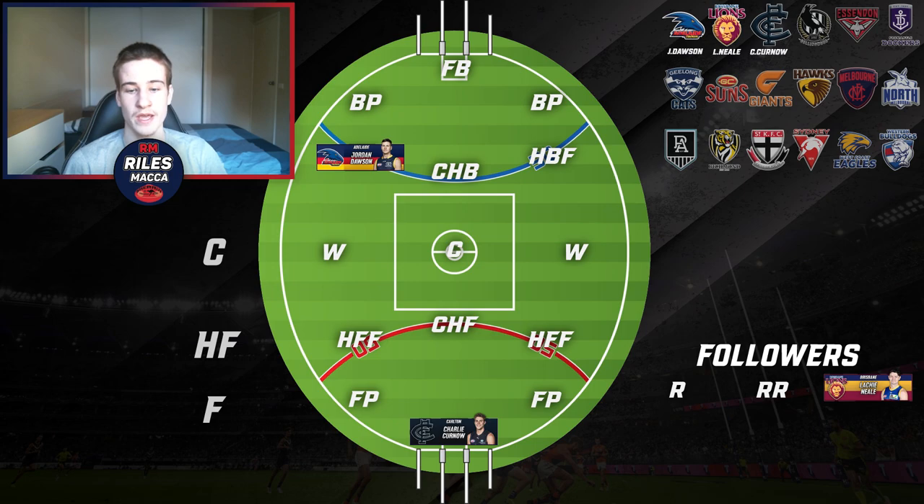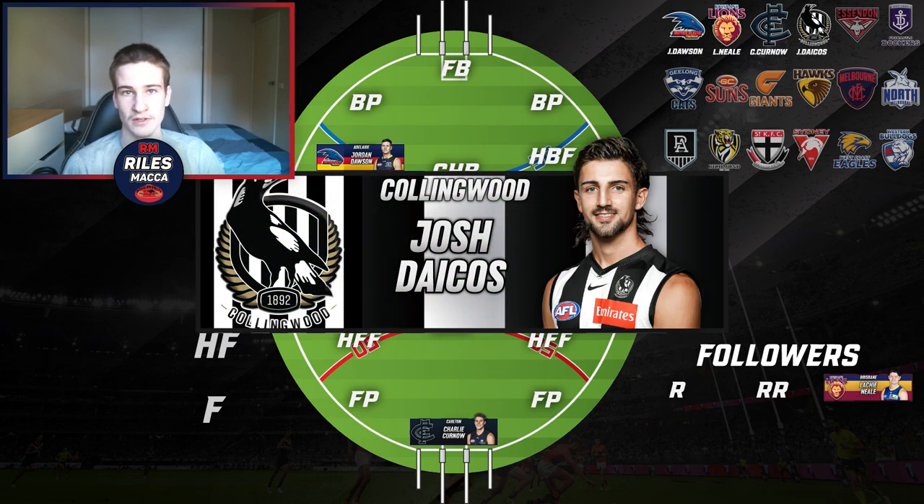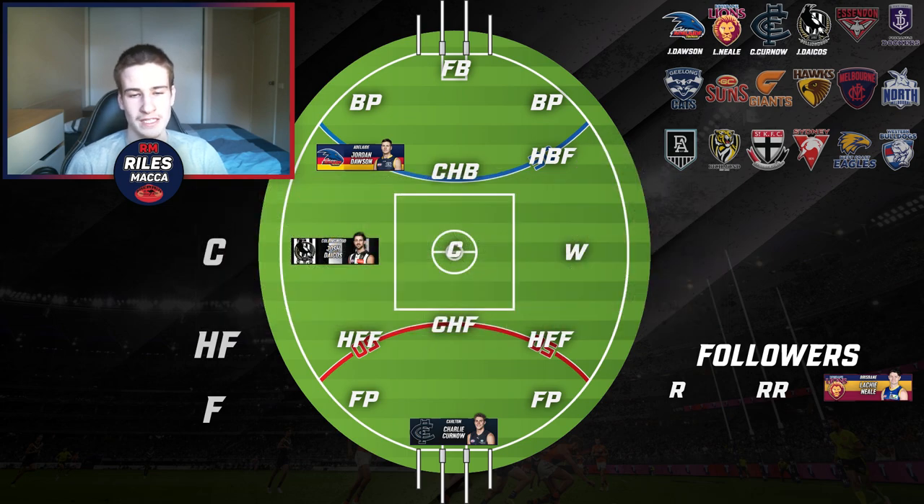For Collingwood, there's a solid amount of players in every position — it's up for debate. Maybe Nick Daicos across the halfback line, but for me I have to go with Josh Daicos, who was very unlucky not to make the All-Australian side. We'll put him on a wing. If you carefully look at how he plays, he's just an elite player — a very good endurance runner and classy ball user. He'd be a perfect linksman between defense and attack.